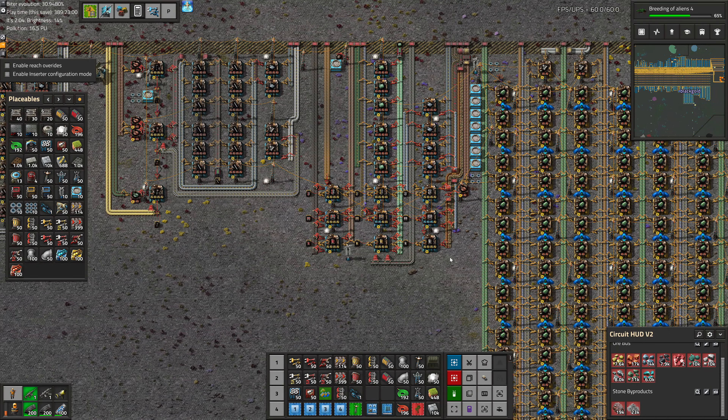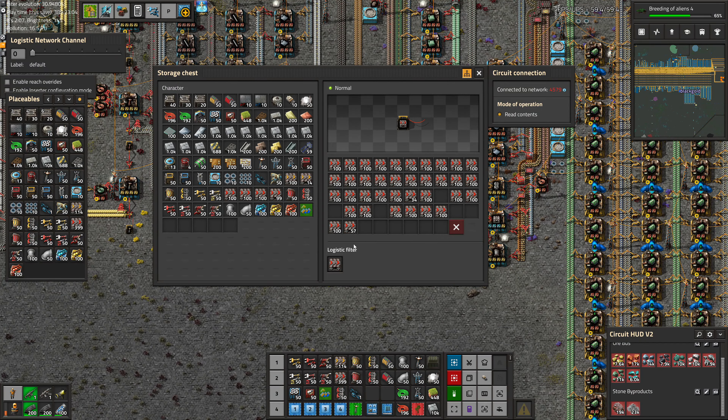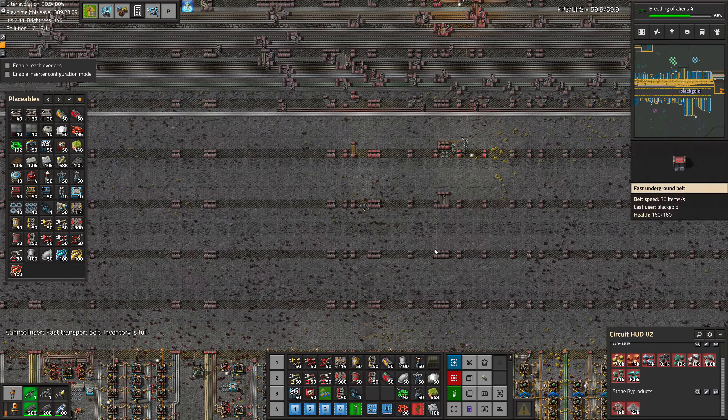Greetings, Smartshearer, and welcome to episode 207 of my modded Factorio playthrough. In this episode, we're going to expand the circuit bus and prepare for green circuits and also design the setup that'll build them. Enjoy!